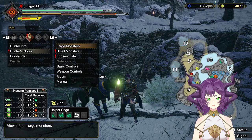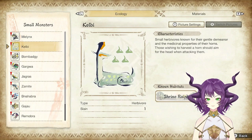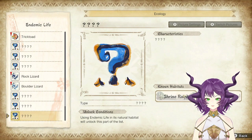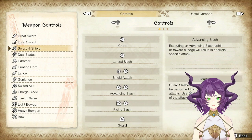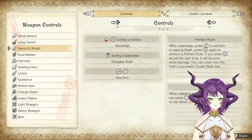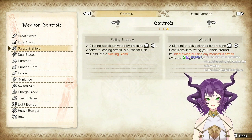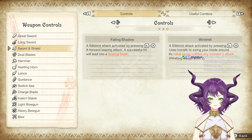Small monsters — lots of small monsters. Endemic life, lots of songbirds and endemic life. Weapon controls — sword and board. Advancing slash, perfect rush. If you press X at the right time you'll do more damage, and you can chain it to a guard slash. Use item, falling shadow, self-propelled attack, scaling slash with ZL. It's got iframes.